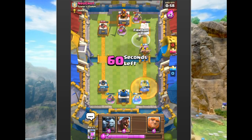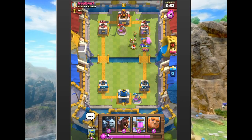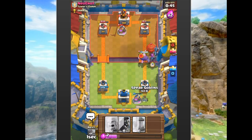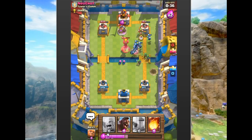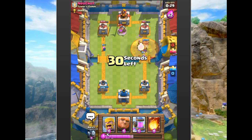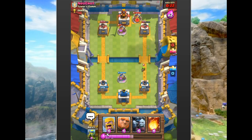We drop barbarians, then archers, then throw a fireball on the Valkyrie — the archers take that down, dealing good damage until he drops his spear goblins. We're ready with our minion horde. He's dropping spear goblins in the background; I haven't seen arrows from him yet so it doesn't look like he has arrows. He dropped a poison though, and that's gonna hurt a lot. We defend with our elixir collector in the middle.